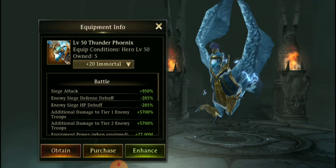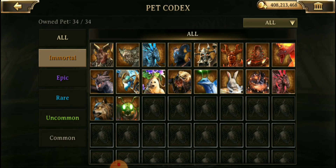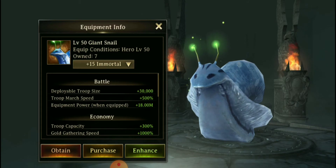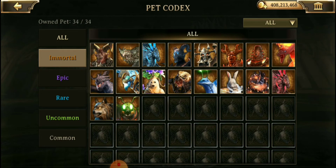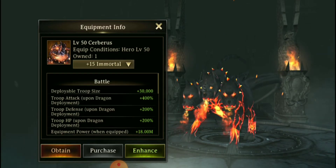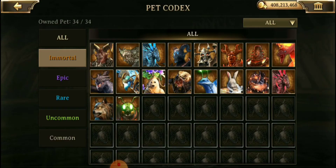Some are close to being doubled — like the Thunder Phoenix: at plus 15 he's 500, and at plus 20 he's 950, so that's somewhere around a 90–95% increase. Some were doubled, some were not quite doubled, but most of them were pretty close. That's just a general rule of thumb for these.